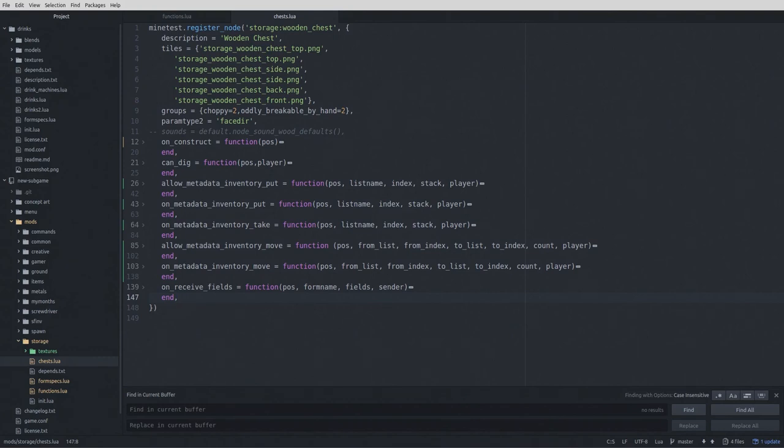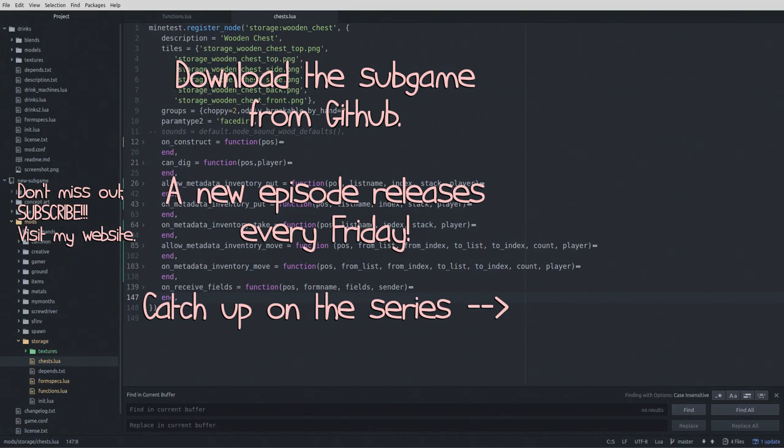That is the upgrades to the chest. Thanks for watching. The sub-game is on GitHub and it's probably far advanced beyond this point. If you want to have some fun, download it and play it — make sure you're playing creative mode though, because I don't think there are any craft recipes yet. If you have any ideas, feel free to leave them in the comments or as an issue on GitHub. Collaboration! Thanks for watching, and I will see you next time.